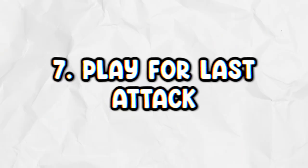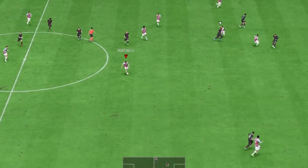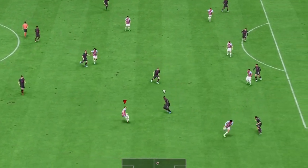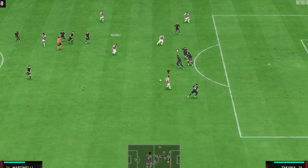Point number seven is to play for last attack. I've just dispossessed my opponent in the 87th minute. A lot of people just go forward as normal, but if you get dispossessed and they go down the other end and score, you've got no time to get back into the game. So I pass around the back, letting the clock run down a little, and only go forward when there's no risk. If they do dispossess me, we go into extra time and have an added 30 minutes. In this scenario, I go forward and we actually score — so if you have three or four minutes left, keep possession, wait until there's literally no time left.